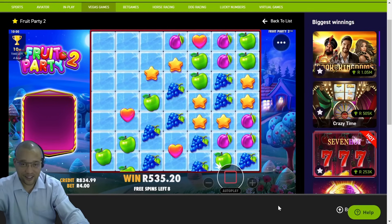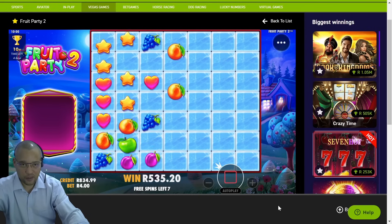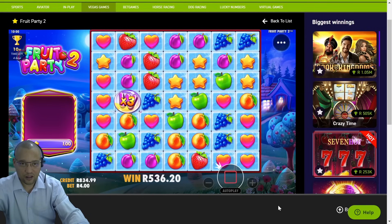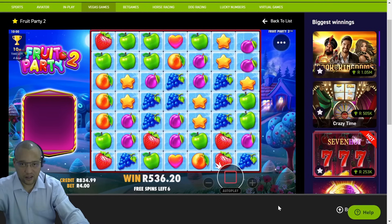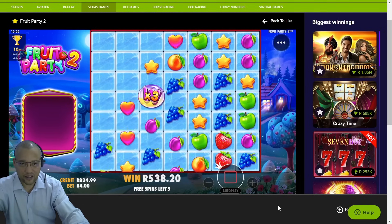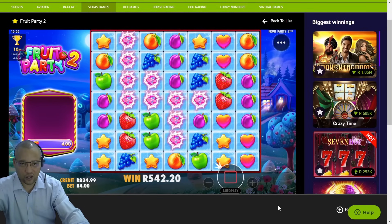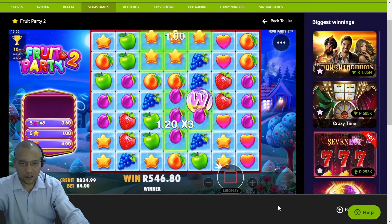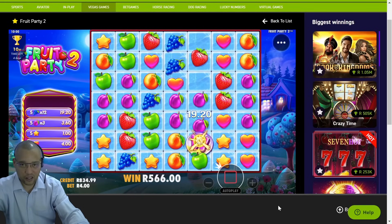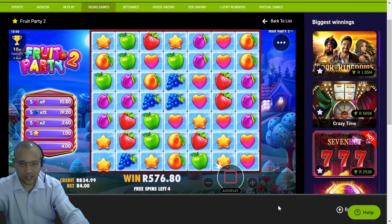8 spins left — can we capitalize on our 20 spins? Not connecting anything. I think it just died down — 10 hearts. Got something there — can we keep going? It had to pop. Four spins left.